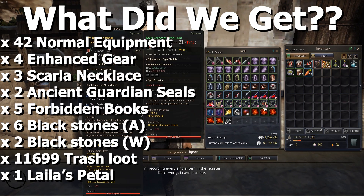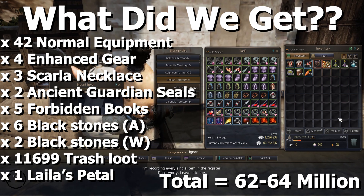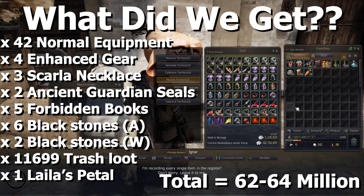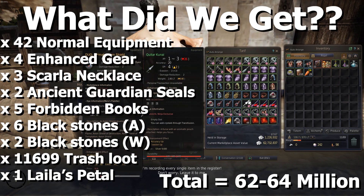Pretty good, not bad actually. It ended up around 62.7 million worth, plus there was about 2 million silver that dropped as silver, which is actually in a different bank, so 64 million roughly — that's pretty good.